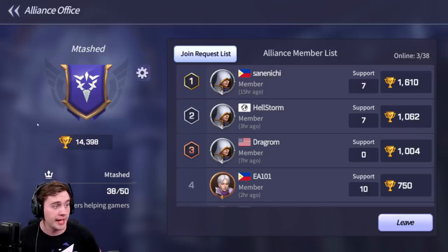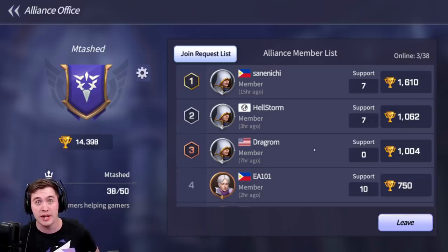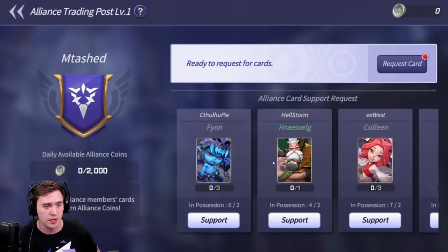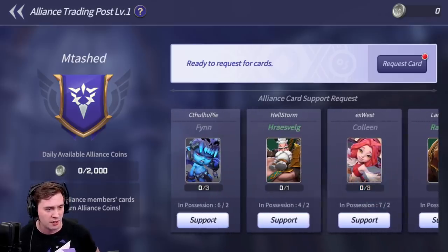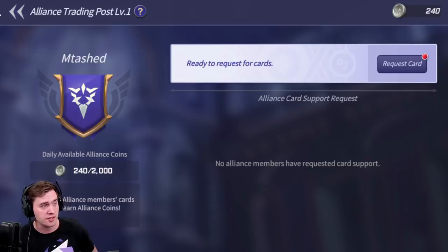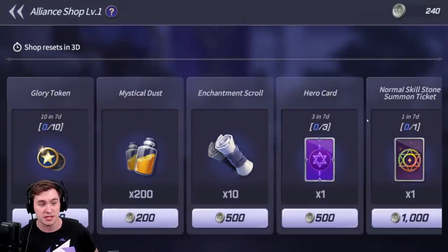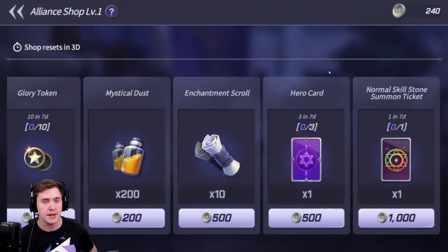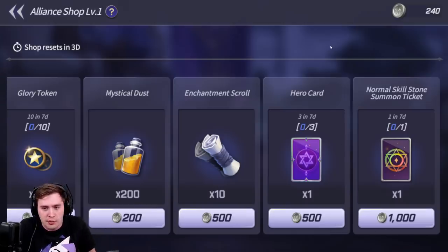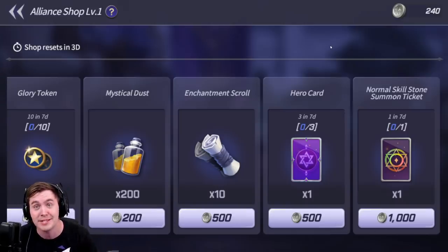I created an alliance, so if you guys want to join the Emtash one, it's free to join. I'll make sure to log in and boot anyone that hasn't played in a long time. Download the game with the link below and you can join our alliance and we can help each other out. In the trading post you can ask for cards — if you're almost leveling a particular card, alliance members can give it to you. You get currency for donating cards, which you can spend in the alliance shop on hero cards or summoning stones. You help other people in the clan and get rewarded for it.